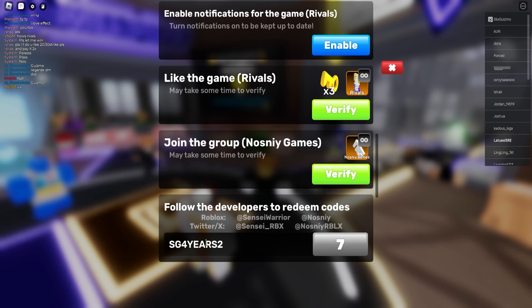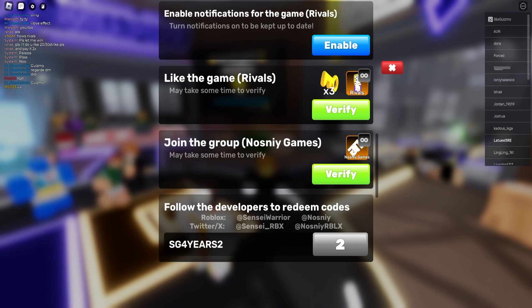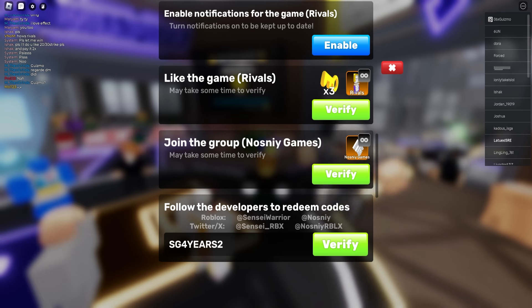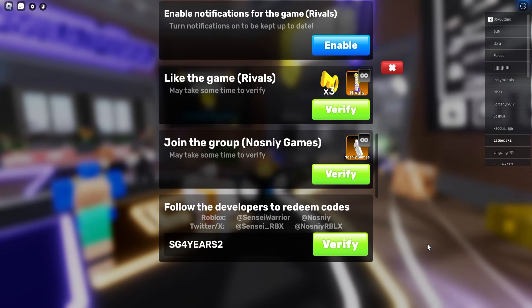So make sure to redeem all these codes — SG4Years2 included. They are working, guys. They have been posted by the admins themselves. I have well connections with the admins, so if you do not trust me, there you go.